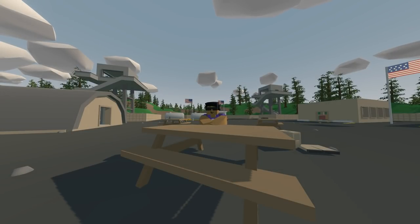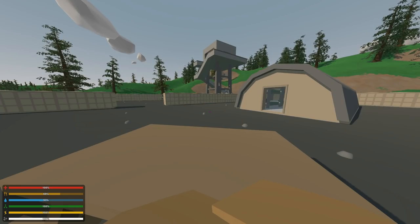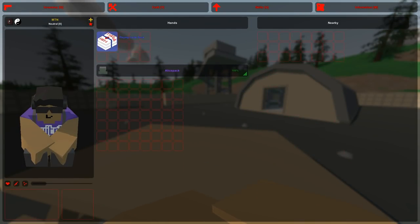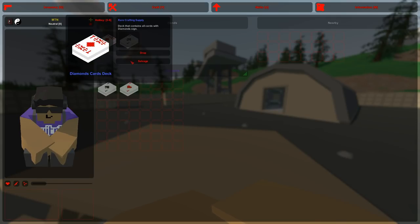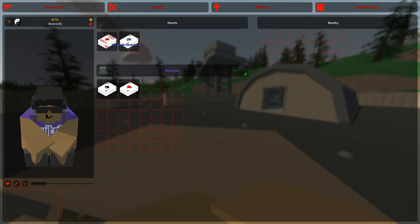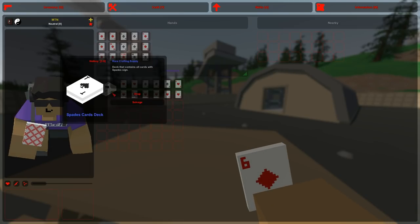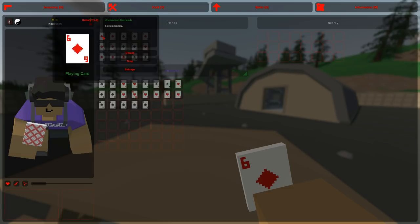This one here is a bit interesting - this is called Playing Cards Deck and it's really cool. I'm gonna spawn it in; the ID is 6120 by the way. If you want to download any of the mods I'm showing in this video, you can find them in the description below. This is how it looks in your inventory. You right click on it, press salvage, and you get different playing cards - not all of them, just a few, but it's still really cool. We can salvage these - boom, boom, boom - and we got a bunch of different cards.